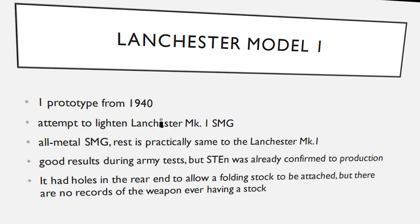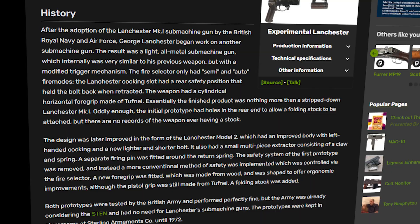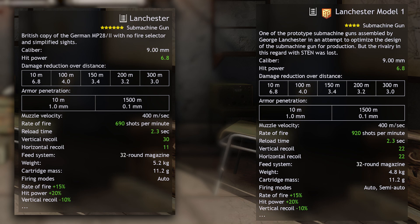It actually had very good results during the British Army's tests, but the Sten gun was already confirmed for production, so it just lost out and was stored away. Strangely, it had holes in the rear end to allow a folding stock to be added, but there are no records of this weapon ever having a stock. There was actually a Model 2 also made to improve upon this Model 1, but it suffered a similar fate.